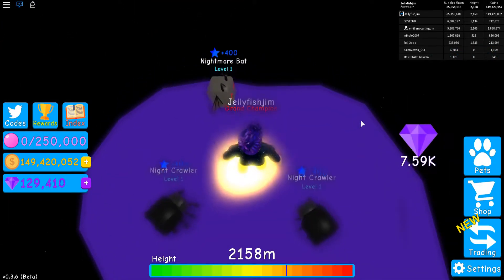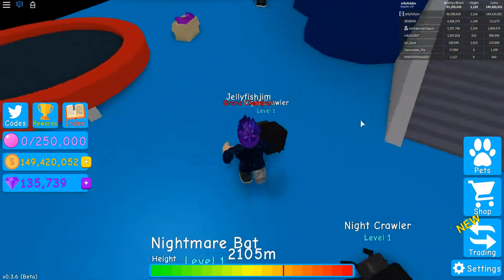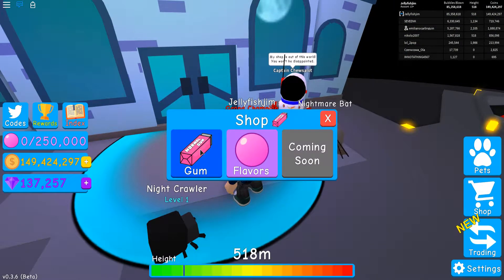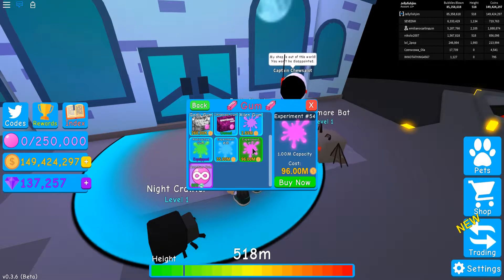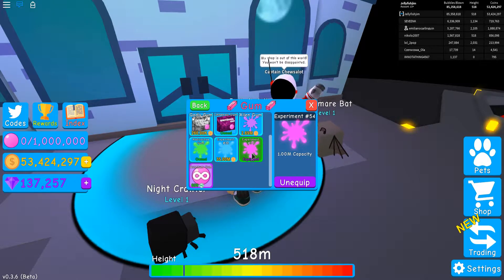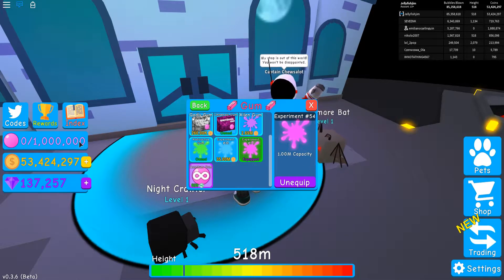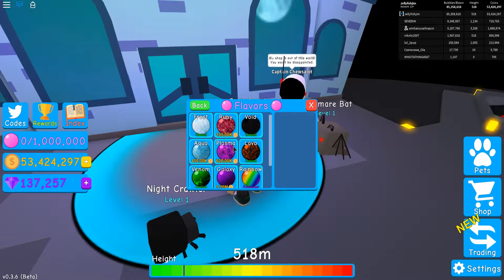There's a chest here that just gave me 7.5k gems, which is really OP. You can also find these robot things where you buy your gum and your flavours. Your gum is how big your bubble can go — oh, they've got new gums out! This is the capacity; my bubble can now go up to 1 million coins. And then you've also got your flavours which tell you how much money you make.